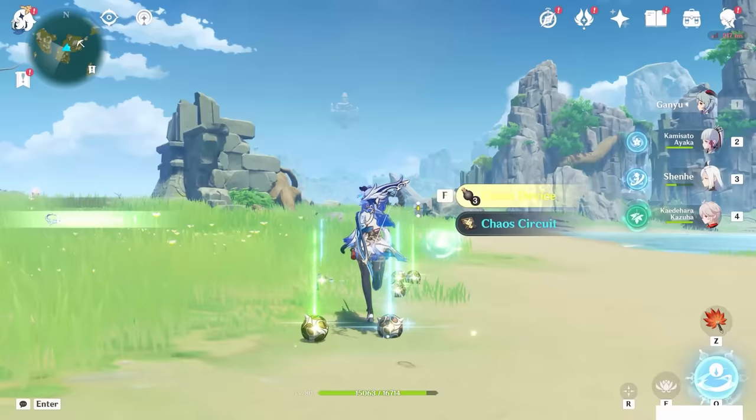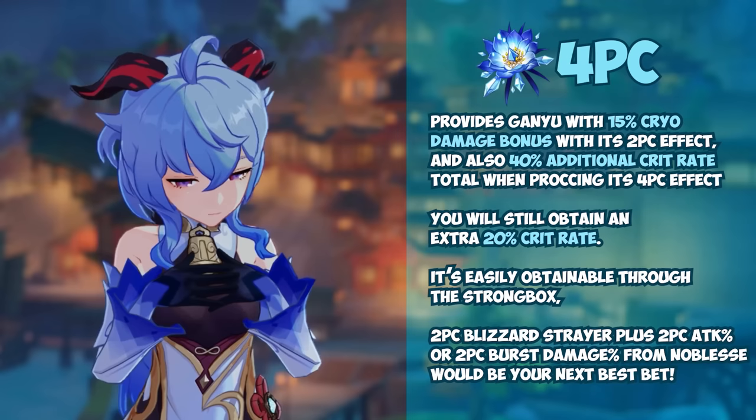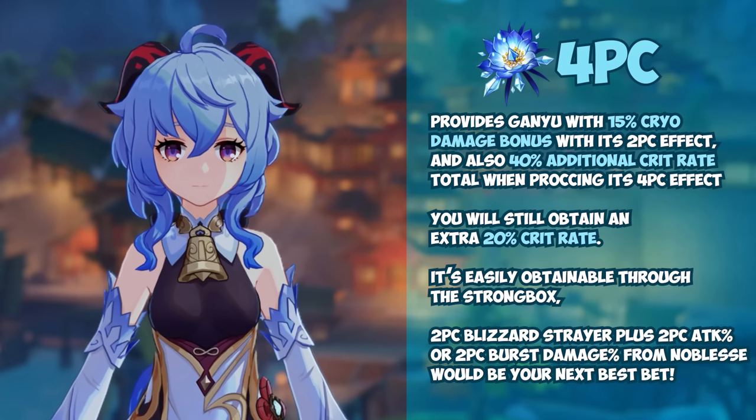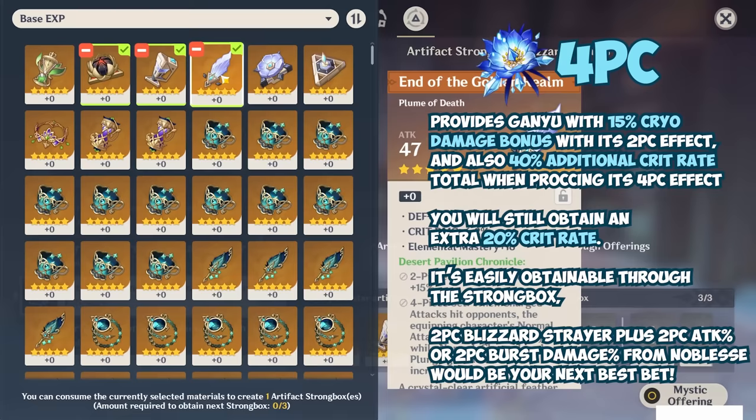For freeze and mono cryo teams, four-piece Blizzard Strayer is obviously her best choice, as it tends to be for all freeze-based units. It provides Ganyu a 15% cryo damage bonus with its two-piece effect, and also 40% additional crit rate total when procing its four-piece effect. In a mono cryo team, even if you're facing unfreezable enemies, you will still obtain an extra 20% crit rate. Since Ganyu already provides herself 20% crit rate and Cryo Resonance provides 15%, this makes it much easier to invest into other offensive stats such as crit damage and attack percent. It's easily obtainable through the strongbox and tends to be Ganyu's most flexible best-in-slot set across all of her teams.